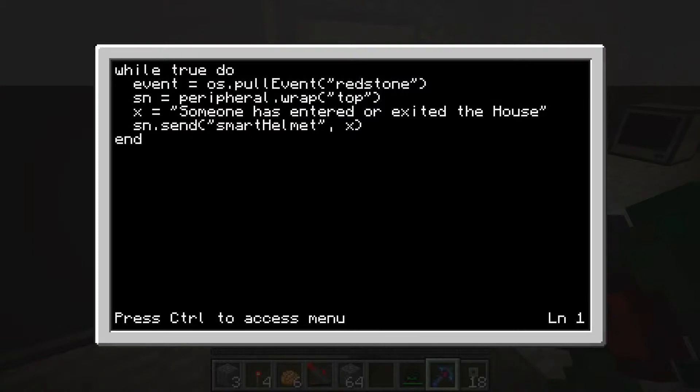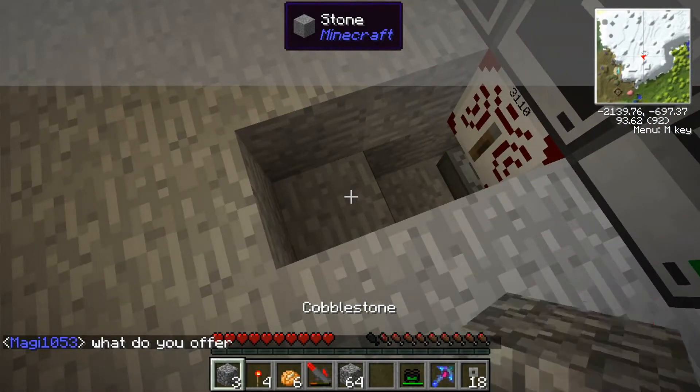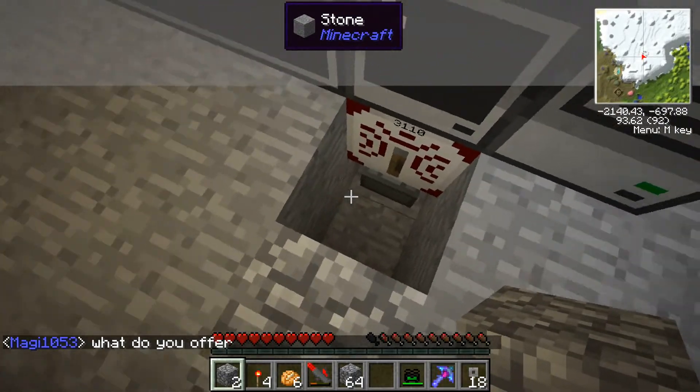The last line is 'SN.send' — smartnet dot send — and it's sending to the smart helmets. Then comma X, and I put the X so you can use the variable defined above. Forewarning: I do not understand any of this. I'm just a master at IndustrialCraft and GregTech, that's it. So that is that — let's start the program.